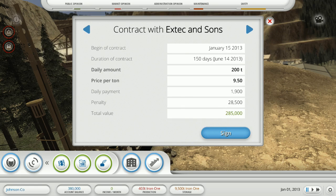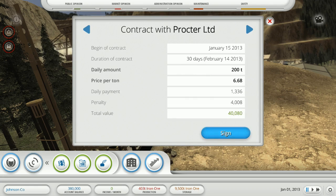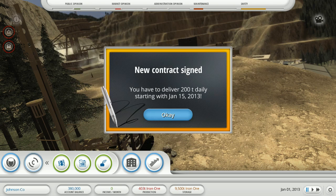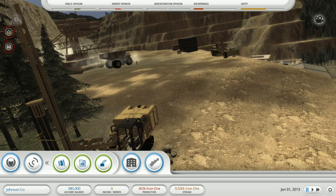Let's get back and look at contracts — details, 200-ton contract, 150 days. 30 days — yeah, we can make 200 tons and we'll take this one. Now we can check on that by clicking on active contracts. That's pretty decent.